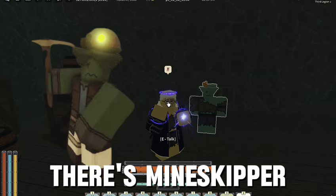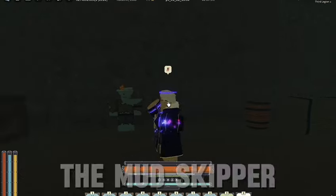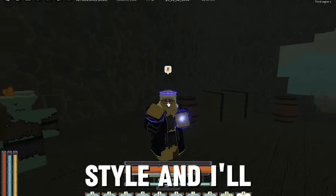There's three variants: the mindskipper, normal mudskipper, and the rodskipper, which is like the black version. And yeah, that's everything for the mudskipper race and fighting style — I'll see you in the next video.